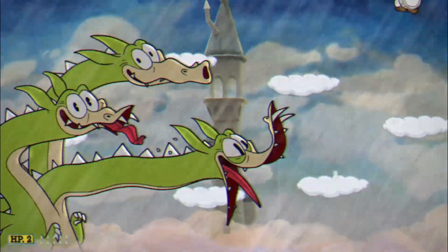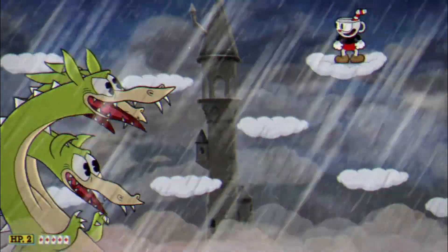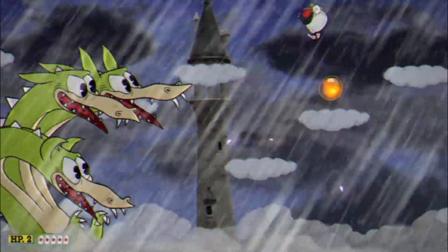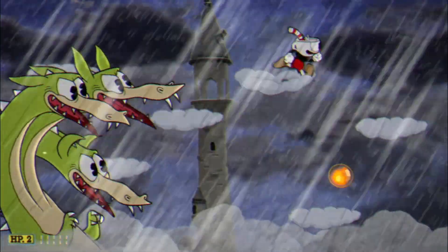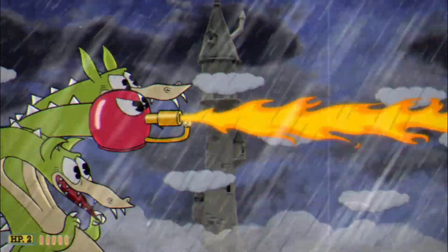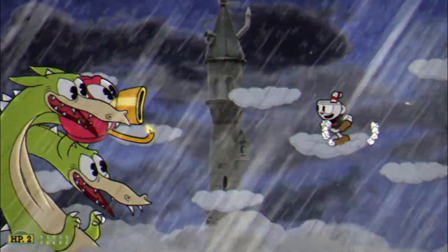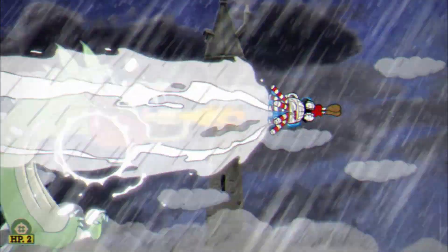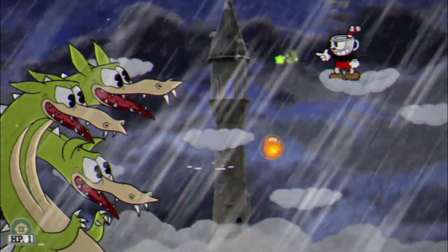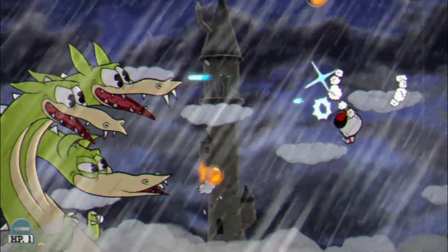Once you hit phase 3, the storm gets a little darker and the dragon has two extra heads pop out. Swap back to the peashooter immediately and carefully sneak shots in. The dragon spits out little fire bubbles that are easy enough to avoid on their own, but if they pop, fire shoots out very quickly in four directions that are much harder to avoid. Chaser homes directly in on these bubbles and pops them almost immediately, so it's a horrible choice for this particular phase.